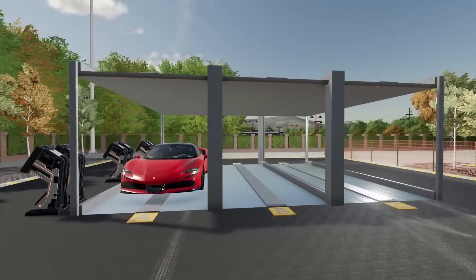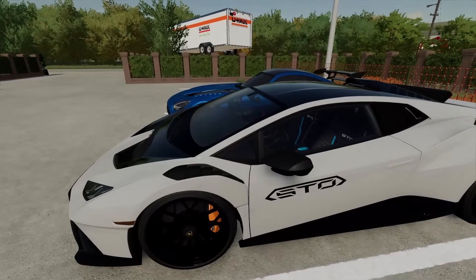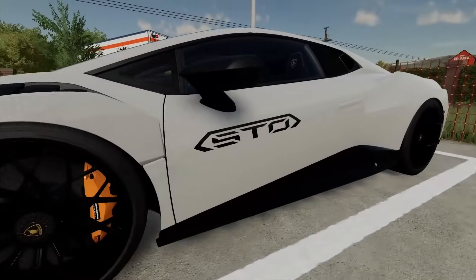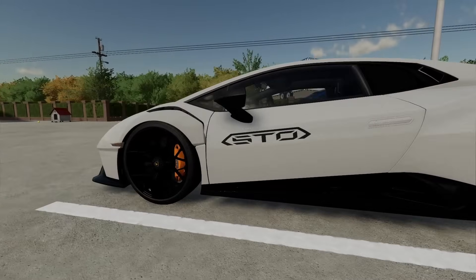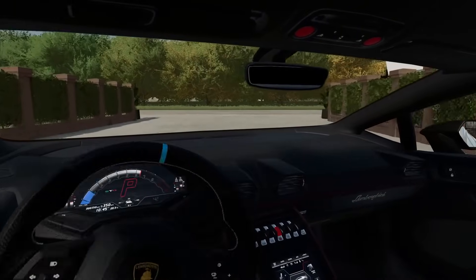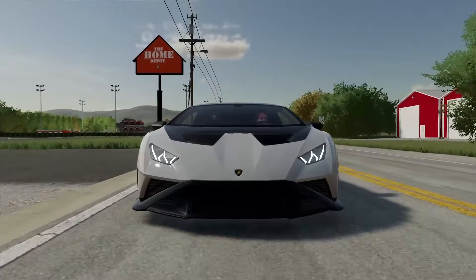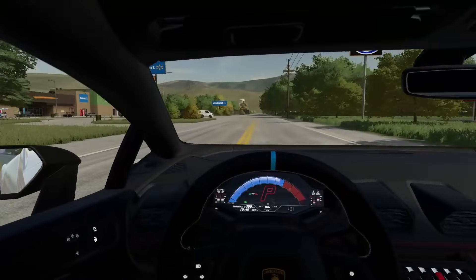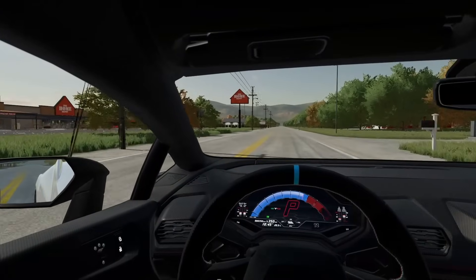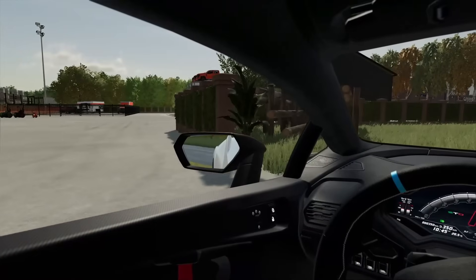We've got an STO — pretty cool color package. White on black, black rims, orange brake calipers. I'd make those red — that'll look sweet. The STO package has blue and orange interior, a step up from the Evo, a little nicer comfort built in, but this thing rips. Lamborghinis are sweet and I love how this thing looks. People love these Lamborghinis for renting — Lamborghini's got a great name on it.